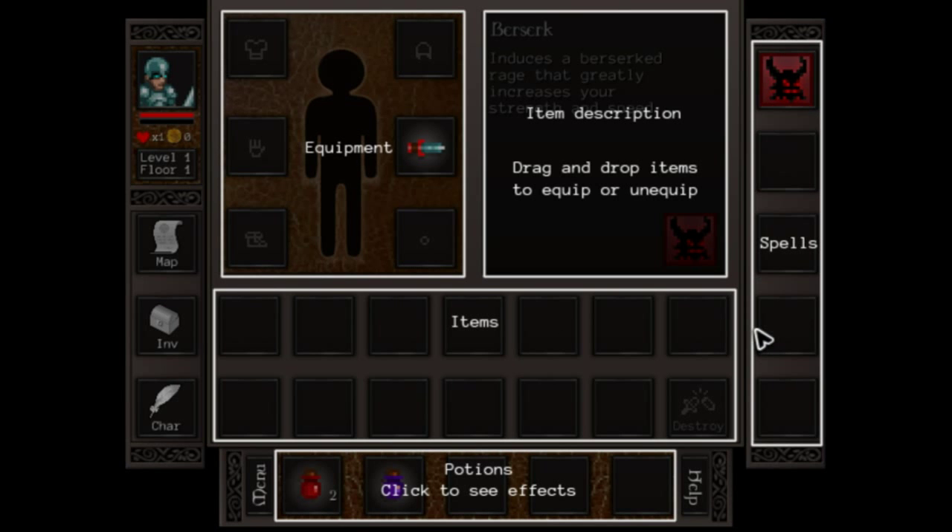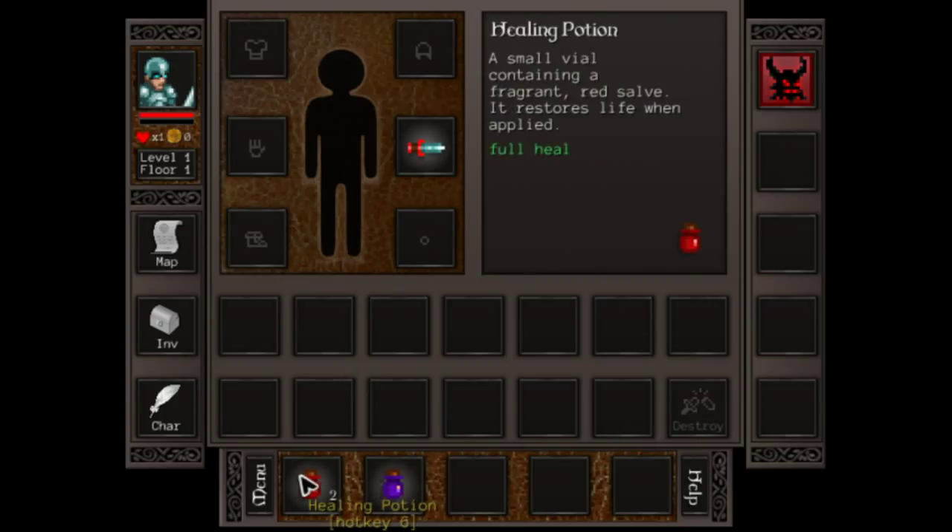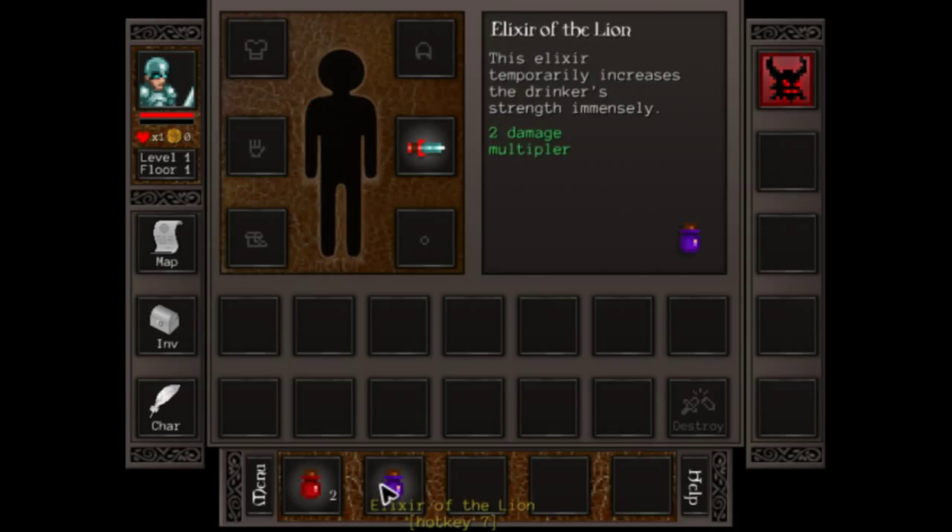Inventory. You auto-equip items in this, so if you find something better it auto-equips for you — pretty simplified. You can destroy items right from in here, and mousing over something gives you the description. Healing potion: a small vial containing fragrant red liquid that restores life when applied — full heal. Elixir of Lion: this elixir temporarily increases the drinker's strength immensely — two damage multiplier.